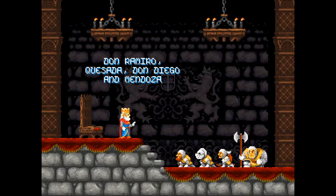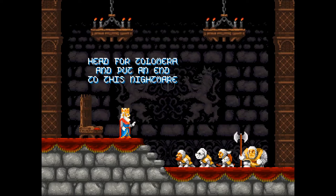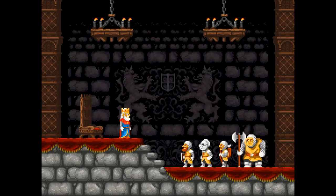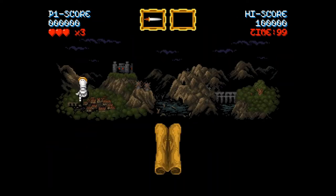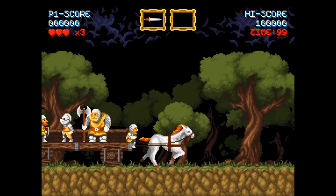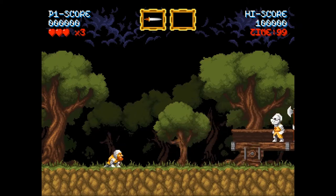Don Ramiro, Questaba, Don Diego, and Mendenza head for Zolomira and put an end to this nightmare. Sorry guys, I'm probably butchering everything. Yes, my king. It's hard to read that font, I'm not going to lie. We'll be okay. Alright, so chapter one — Zolomira. We're off to see the wizard. No, nothing to do with the wizard.